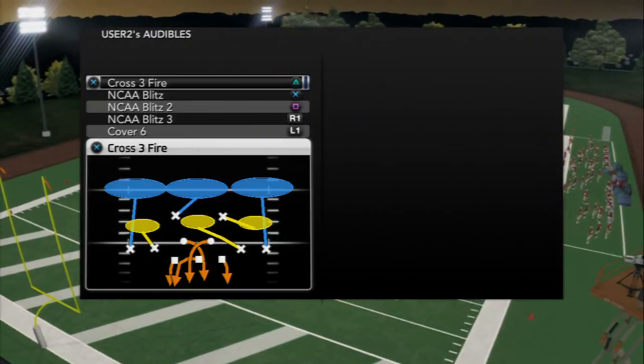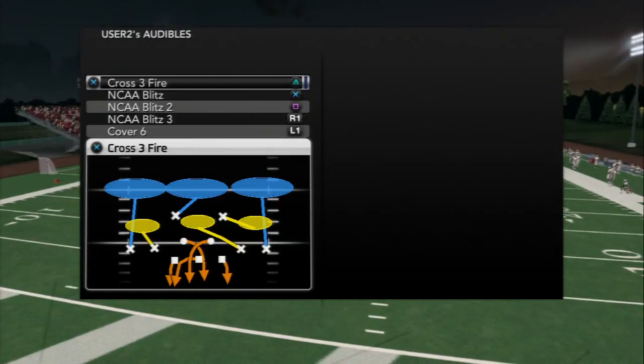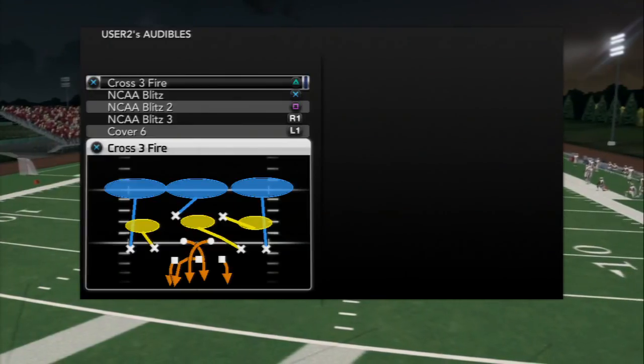Welcome to the most underrated defense in NCAA 14. What formation is it you ask? It's a $326 formation.